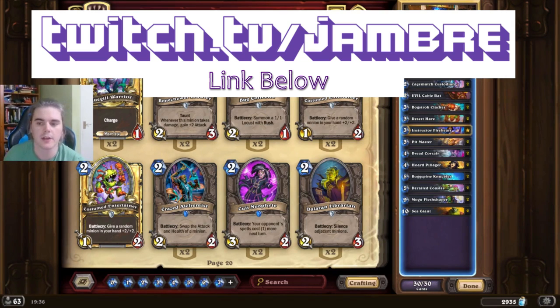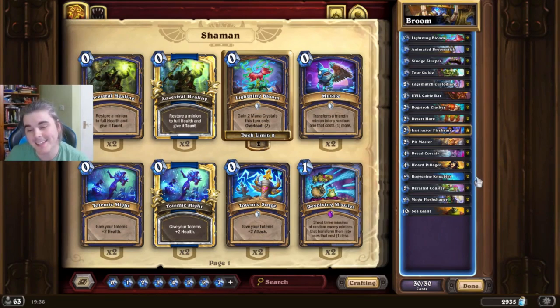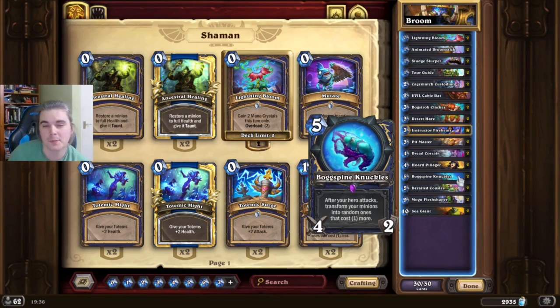Let's talk about the card choices and why each card is in the deck, as well as a general overview of what the game plan of the deck is. Basically the deck is mainly revolved around Bogspine Knuckles.